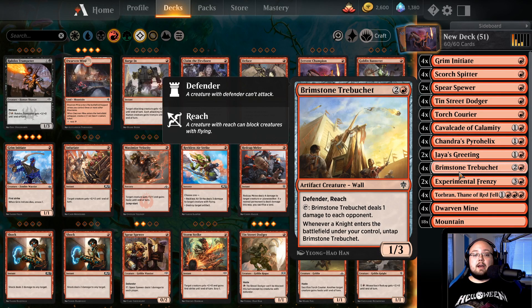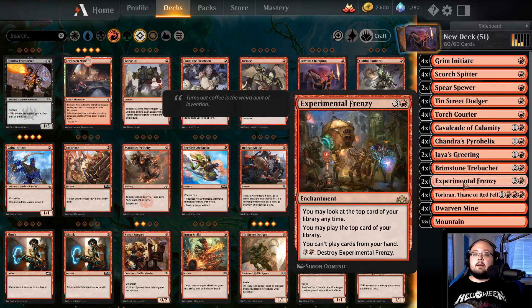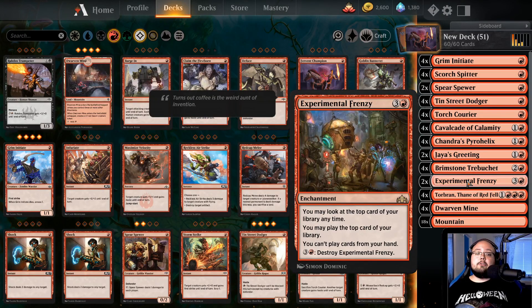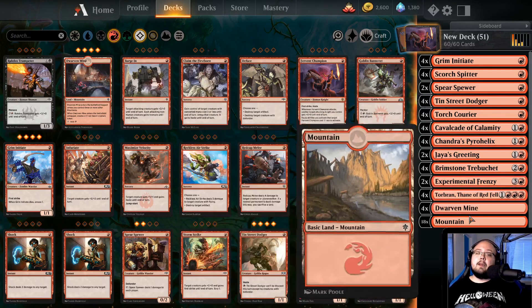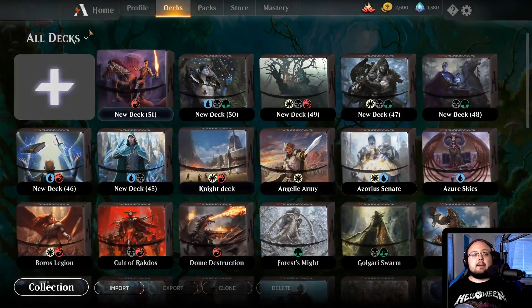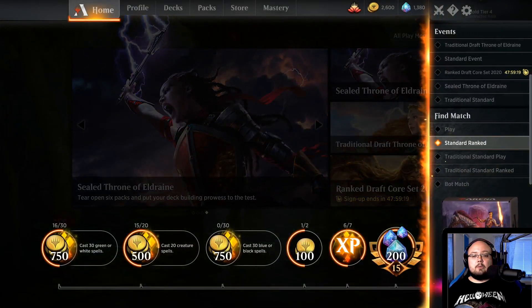And Brimstone Trebuchets because they are actually kind of good defenders. They also work with Torbran quite well — they deal 3 damage instead of 1 every time they tap, and they're okay defenders against most decks nowadays. Experimental Frenzy is okay when you're out of cards in hand. And Dwarven Mines to create those 1-1 Red Dwarfs for free. That is basically the deck, so let's jump straight into it.